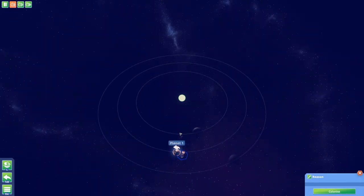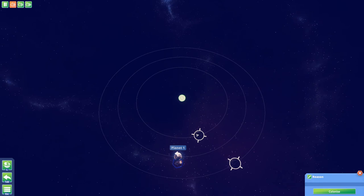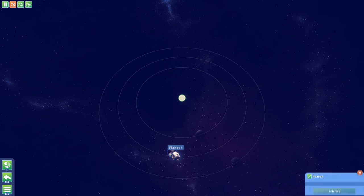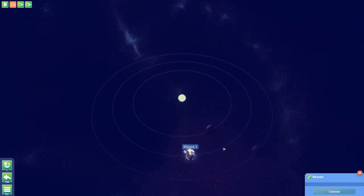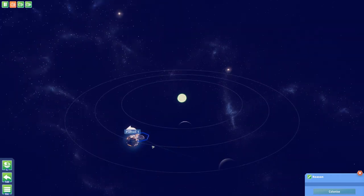You can't actually physically click on the planet directly. I'm assuming it's going to be a warmer planet because it's closer to the sun, but let's go to the furthest one. You can see a little line now - it's going to slingshot around the planet and head towards this one.